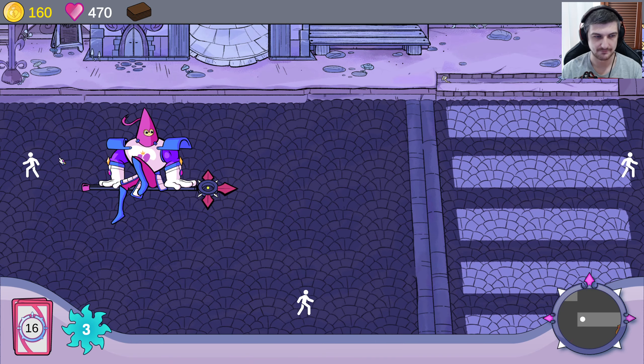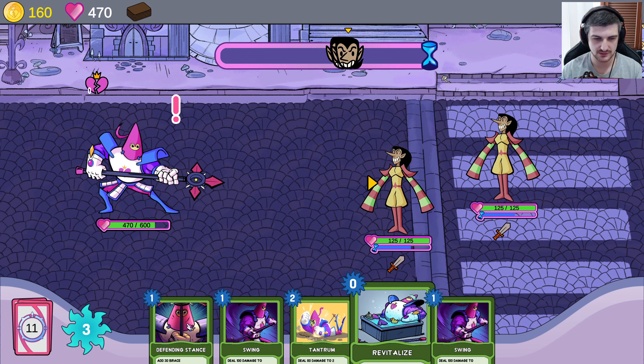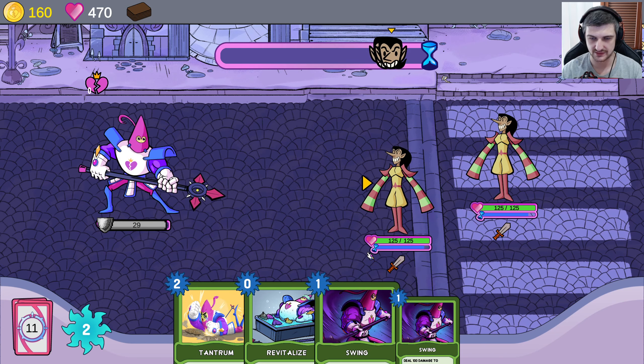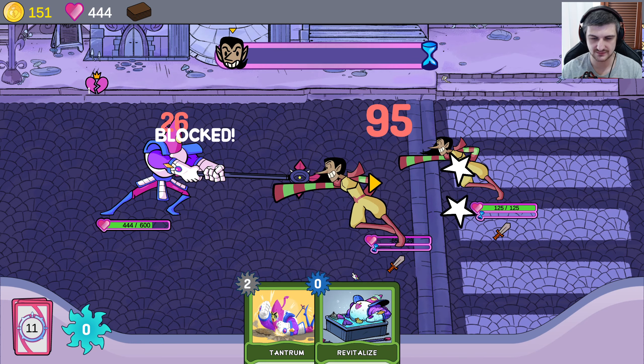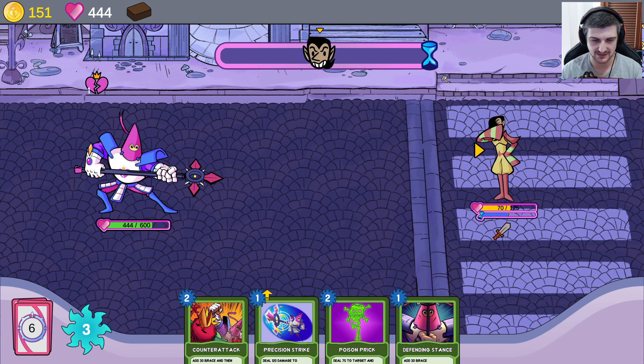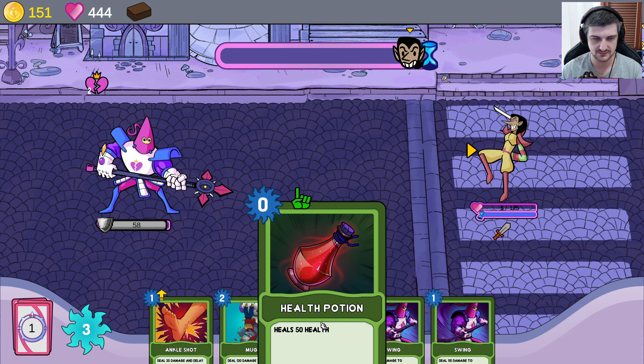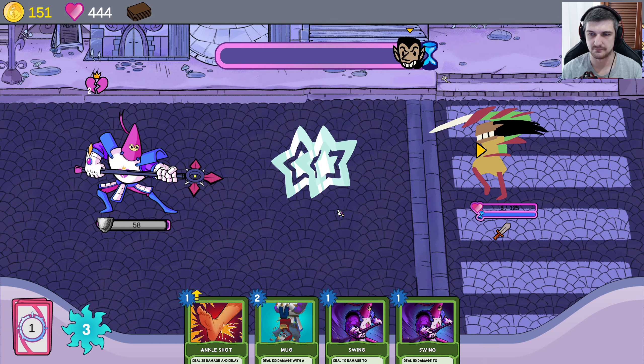Precision strike — it looks like counter attack, nice. We'll take that. I'm fragile. Defending stance first so we can add some brace — make sure we're doing all right before anything else. Revitalize. I think this green hand maybe means it's like... we'll add some brace again, add some more brace, we want the healing because maybe you can only use it once per fight. I've crashed again. Oh my god, look at that — what is this? The game just doesn't want to work. It's crashed — close the program.